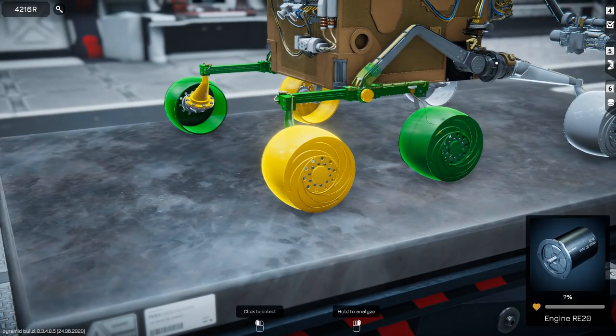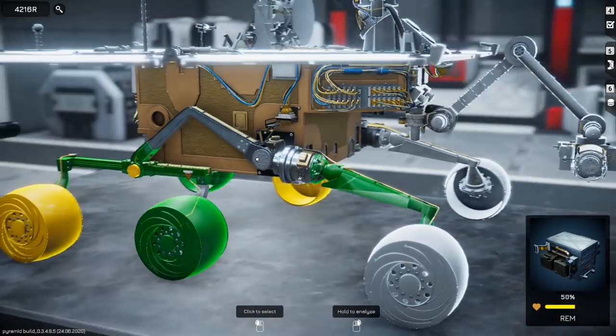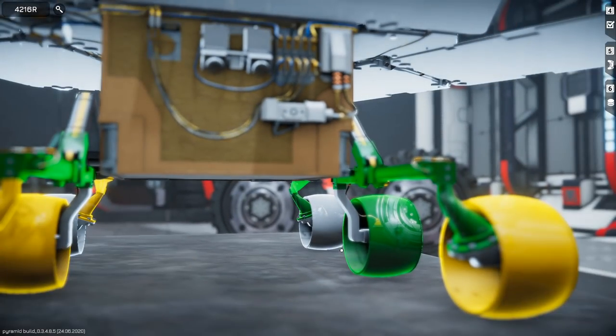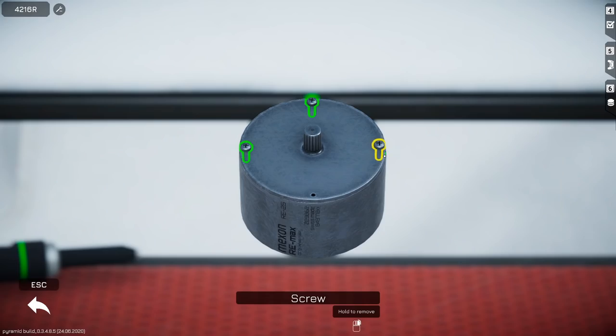Some parts will just require you to remove them and 3D print a new one. More complex parts, such as wheel engines, will require further disassembly and diagnostics before specific replacement parts can be printed. Taking things off, replacing parts, and reassembling the rover isn't as complex as you might think, which for me is definitely a good thing. Whenever you remove something from the rover, the parts go directly into your inventory. When it's time to put it all back together, highlighted areas show the parts that need to go on next, and everything slots into place automatically — just nice and simple point-and-click. This really helped me ease into a rhythm.